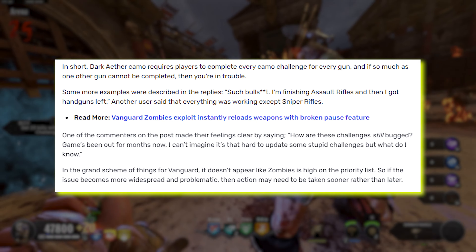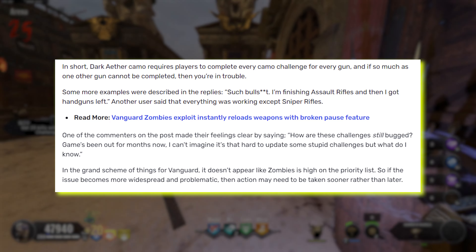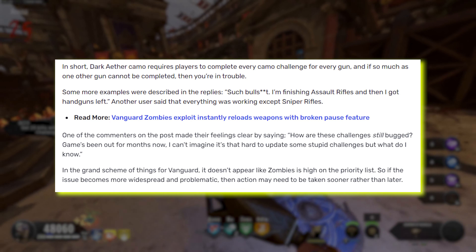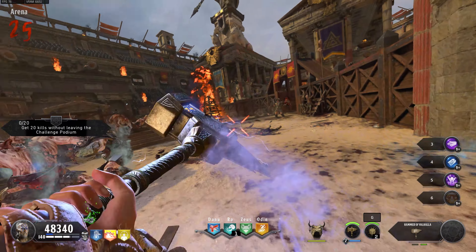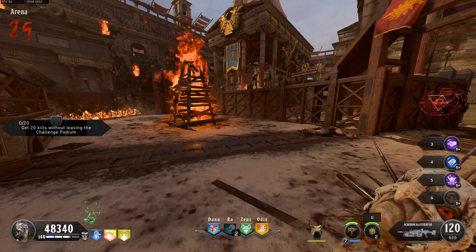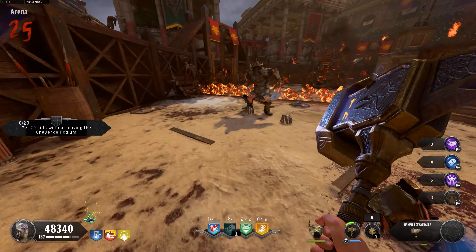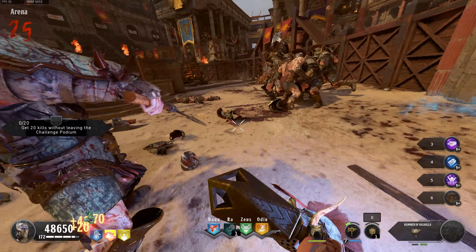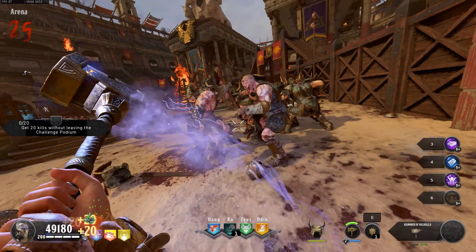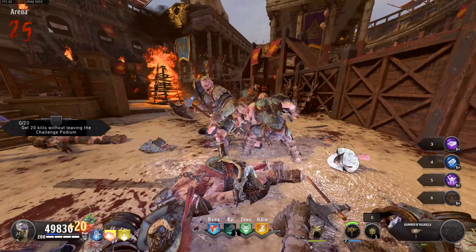Some people were replying in the comment section of this tweet — one said 'such BS, I'm finishing assault rifles and then I have handguns left,' and another user said that everything was working except for sniper rifles. That's really telling that people are getting different variants of this bug. So maybe there are multiple bugs out there for the Dark Aether camo, and I wouldn't even be surprised. One of the commenters made their feelings clear by saying, 'How are these challenges still bugged? Game's been out for months now.'